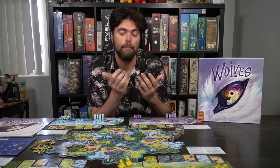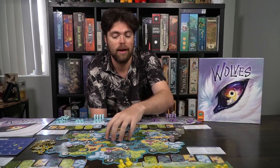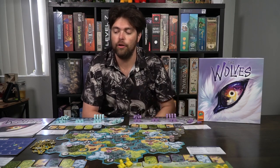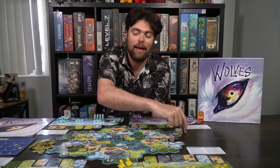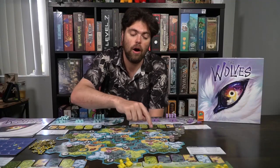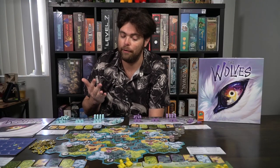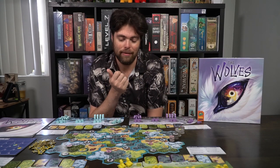You'll take the tiles from the game box and set it up for the number of players required. Each different player count uses a different amount of tiles. This is the three-player variant where you'll have one tile in the middle, three on the bottom, and three on the top. Then you'll set the points to the side along with the other tokens like the lone wolves, the animals, the terrain tiles, and the extra actions.